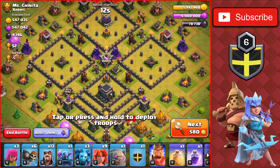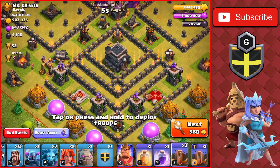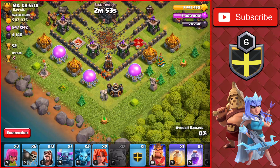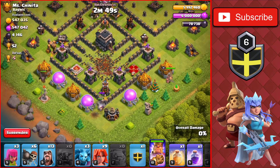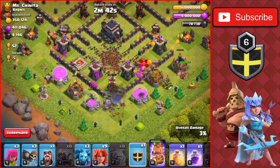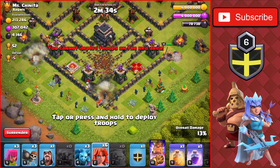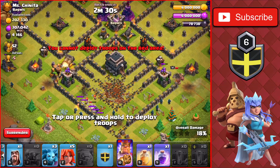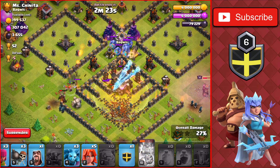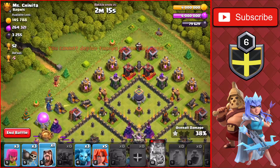The final base before we head on to Titan League is a Town Hall 9 worth 52 trophies — another base with a bunch of outside buildings for cleanup. We'll drop the Earthquake Spells on this big group of walls to open up the entire bottom part of the base, then drop the Golem, PEKKA on the left, and King on the right. We Wall Break straight into the base, drop a few Valkyries going into the base straight up towards the Town Hall compartment. There are some Teslas in there and a couple of Golems coming out of the Clan Castle. They take down the Town Hall for the first star.